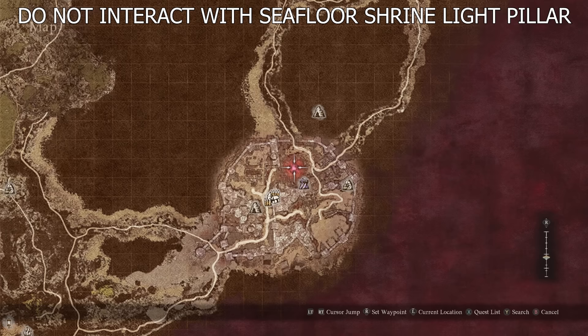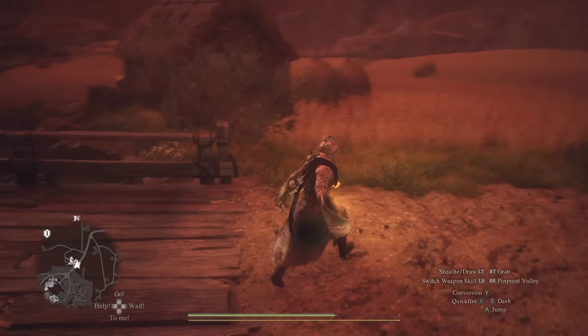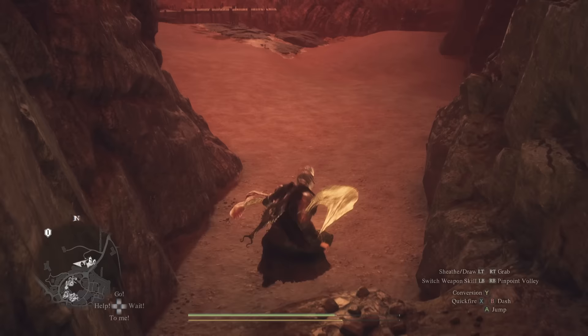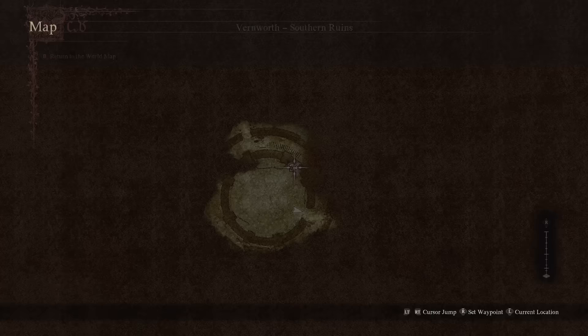In any case, closing the portal near Vernworth will also lead us to our first piece of armor. Starting at the city's north exit, we will move west down into the dried up riverbed. We can then continue moving south towards the Vernworth Southern Ruins. If we haven't already done so, we can interact with the pillar of light there and overcome the resulting battle. Afterwards, we'll move through the southeast passage of the ruins to find the Summoner's Crown in a chest.